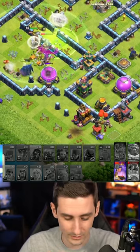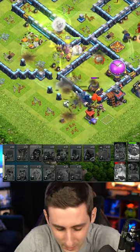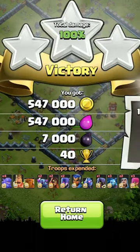Town hall goes down with the pekka's help. Drop another archer here, healers staying alive on our queen, and we'll pop this queen ability to grab this air expo. She'll grab the platform, and saving that warden ability made the difference for this triple.